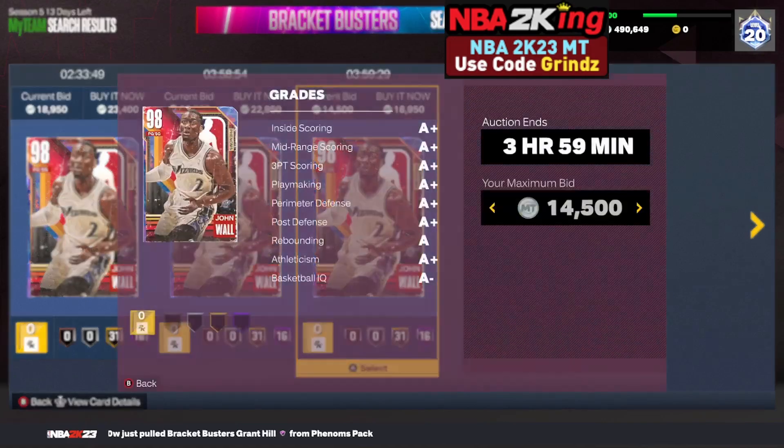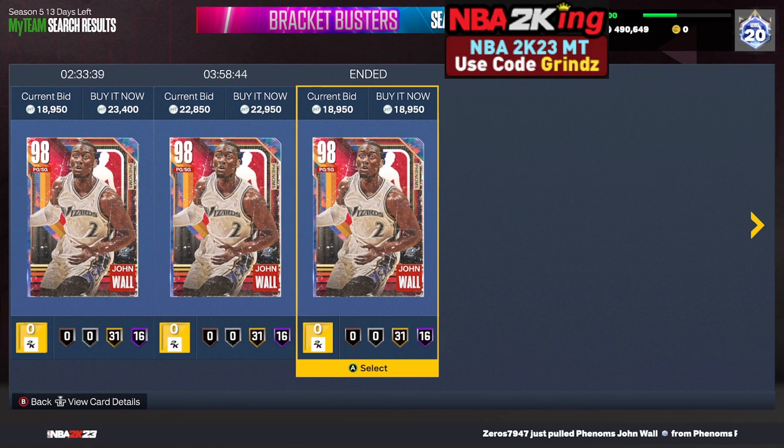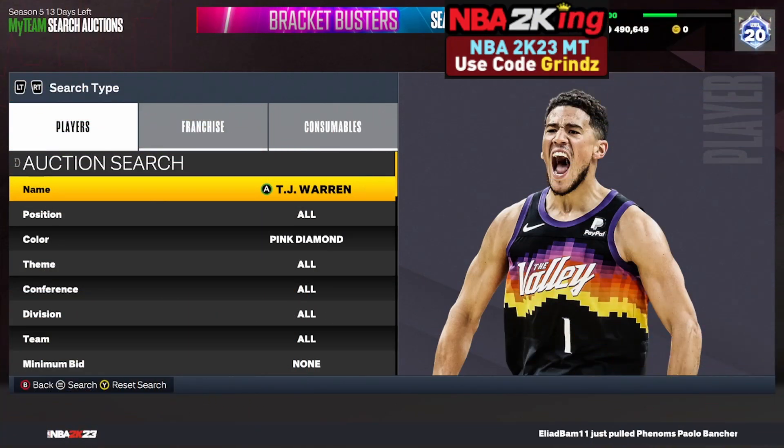Snipe any of the more expensive opals like Evan Mobley when they pop up — there's a snipe right there, oh I missed it, that's tough. This is a great filter because the cheapest opal is only 13,000 MT, so you should get a lot of pop-ups for John Wall and the cheaper opals. Give this a try.